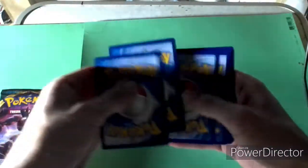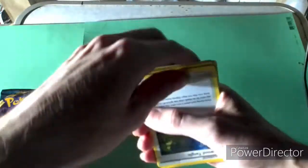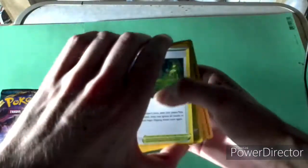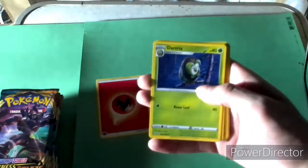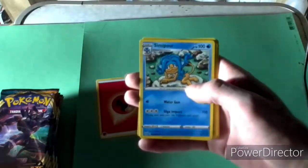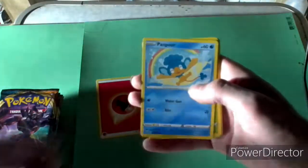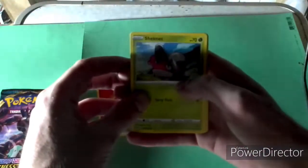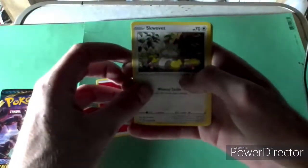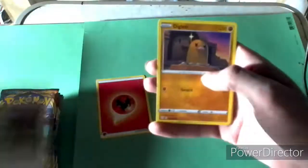One, two, three. Remove the power. Upside down. We've got a Glimwood Tangle, a Dartrix, a Simipour, a Panpour, a Shelmet, a Squabbit — let's get it!